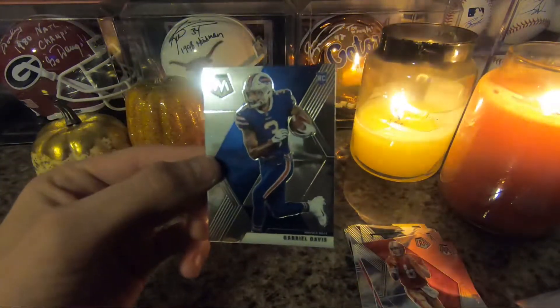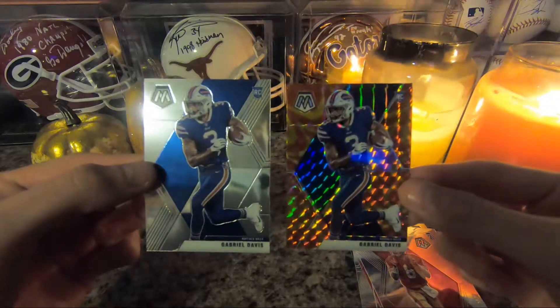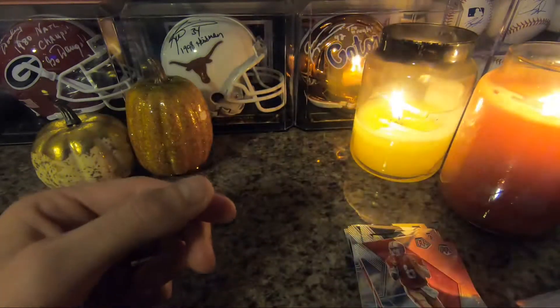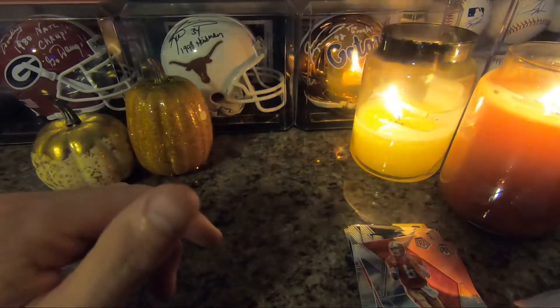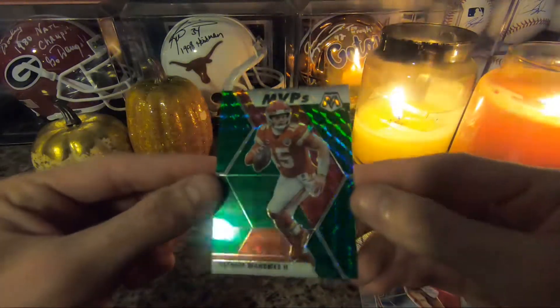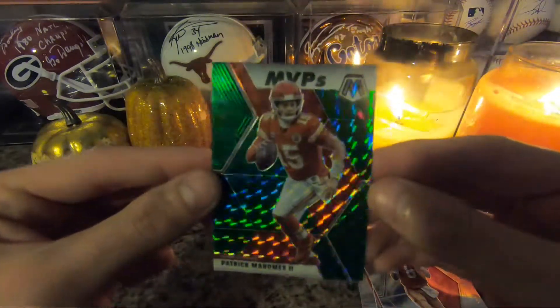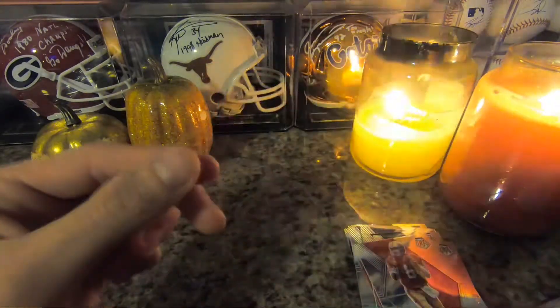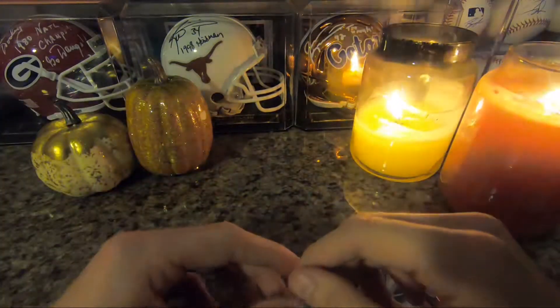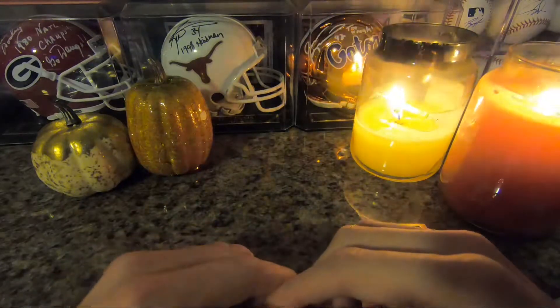Out of this pack you could call this the Gabriel Davis pack because we got a reactive rookie and a base rookie of Gabriel Davis. And probably the best card we got out of this bunch is the Patrick Mahomes MVP Green reactive. Thanks for watching — make sure you hit like and subscribe, it means a lot. Have a wonderful afternoon.